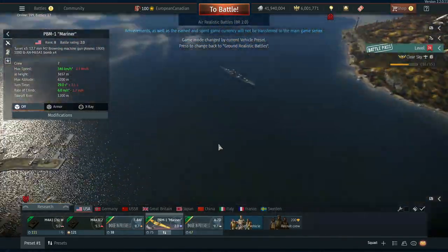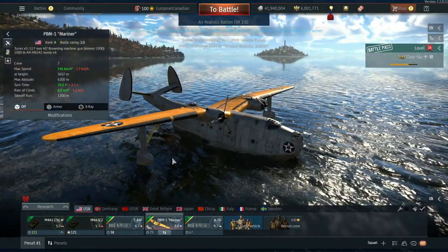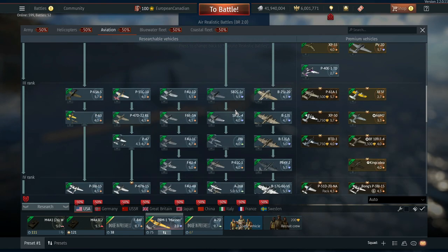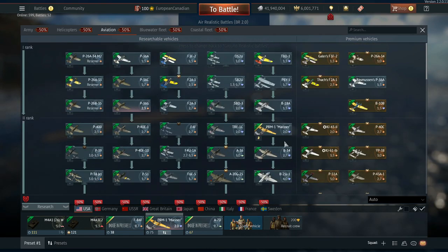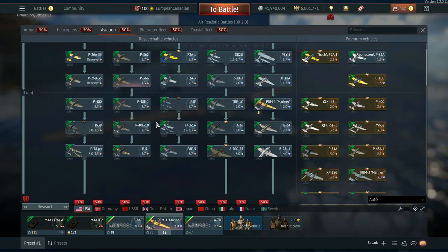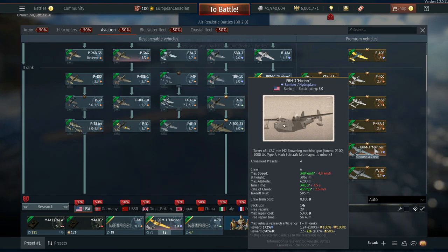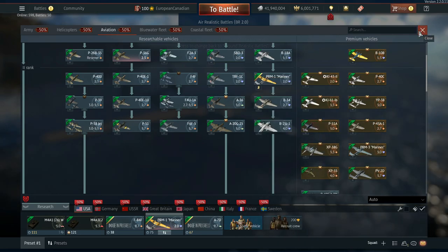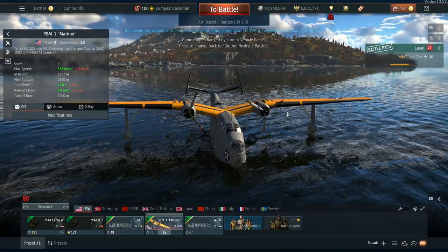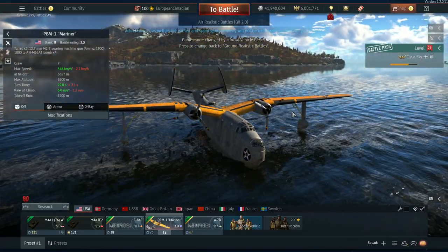The next vehicle is the PBM-1 Mariner, coming into the game at Rank 2, battle rating 2.0, sitting in the tech tree between the B-18 and the B-34. We have had a PBM in the game for a while — the PBM-3 Mariner — but it is an event vehicle from the Sea Voyage event. So to have a standard tech tree PBM accessible to all players is really nice to see.